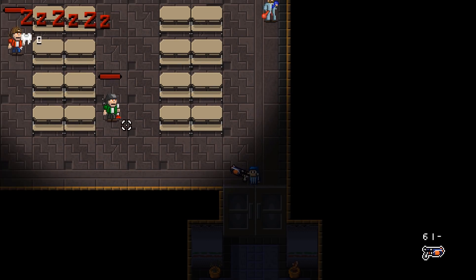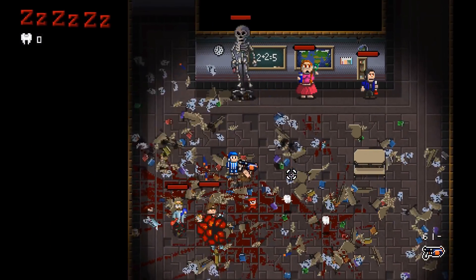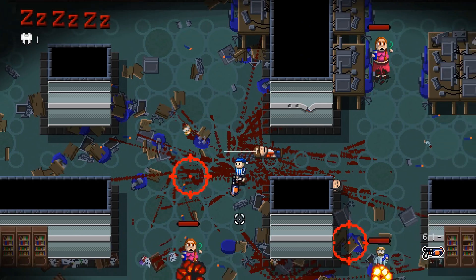Before, when you entered a room in the nightmare, enemies would already be waiting for you inside. And when you killed them, red circles would appear on random positions in the room, spawning more enemies. We felt that this looked a bit weird and boring.